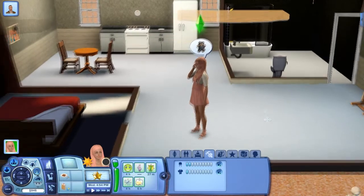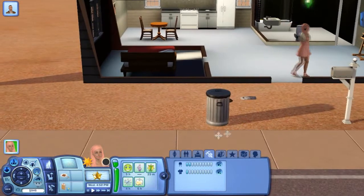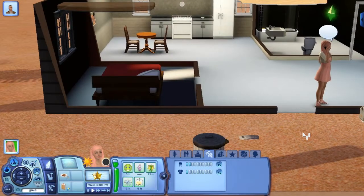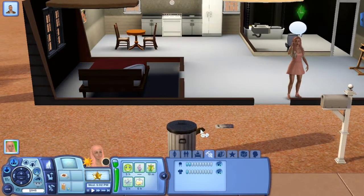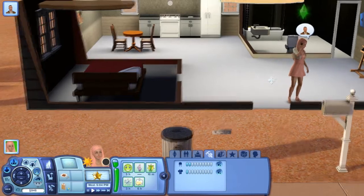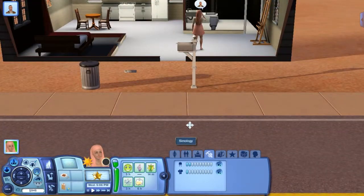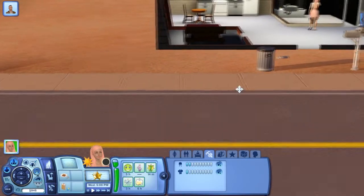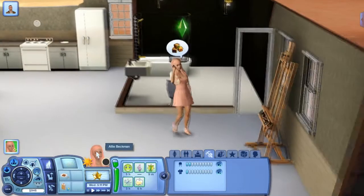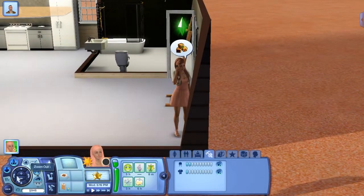What the heck was that? Did you guys see that? I don't know what it was — probably the ice cream truck. No, because it would have stopped in front of her house. Trust me, this game has a stalker ice cream truck. I think it came with the Pets expansion, I don't remember.